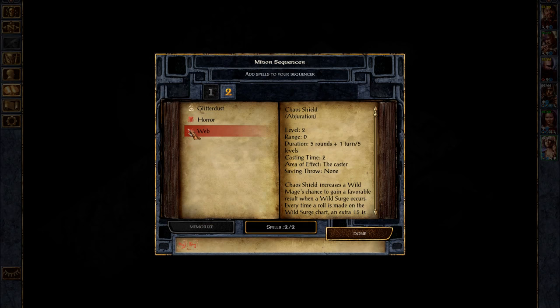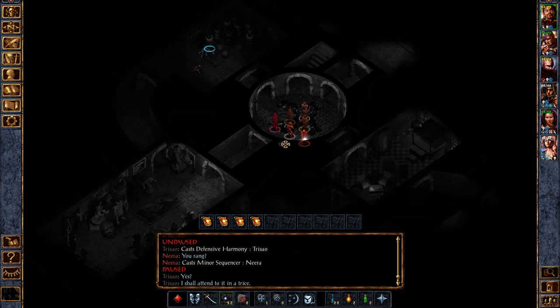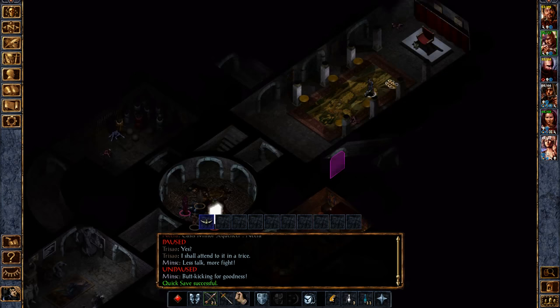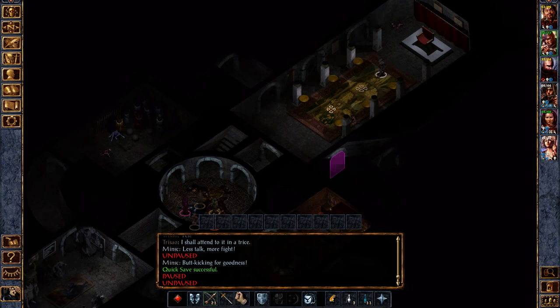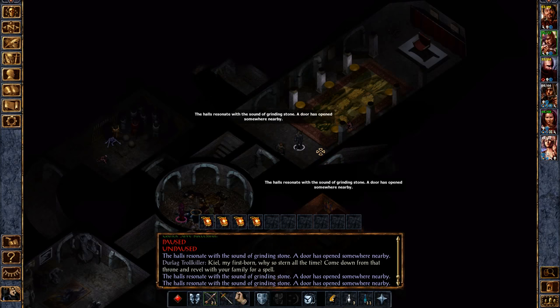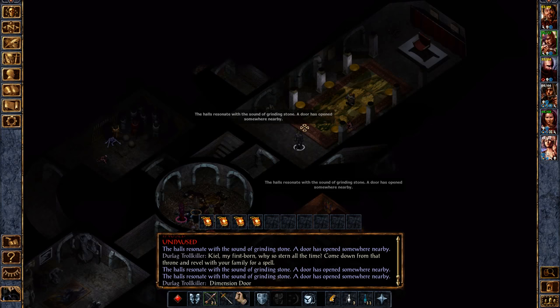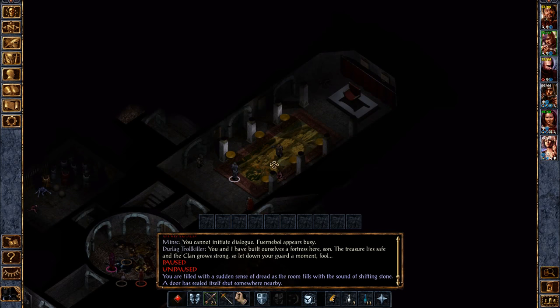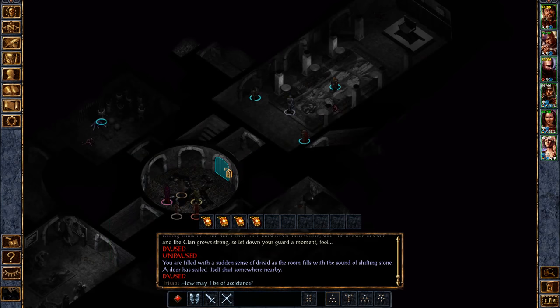We'll just do Melf's Acid Arrow — why not? That'll be fun, a little different. Minx, go do your thing. Grab the helmet! And everybody goes crazy. 'Keel, my firstborn — why so stern all the time? Come down from that throne and revel with your family for a spell.' 'You and I have built ourselves a fortress here, son — the treasure lies safe and the clan grows strong, so let down your guard a moment, fool.'